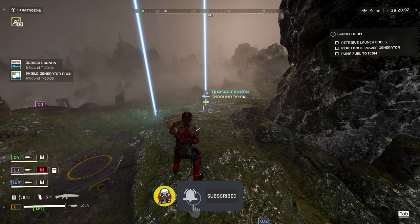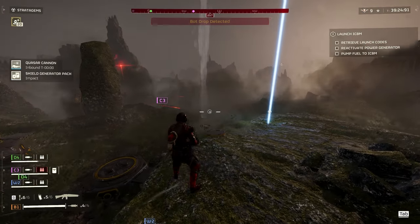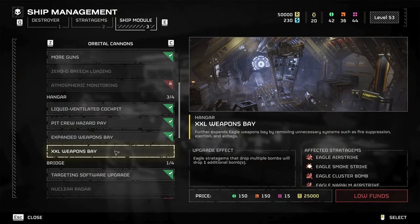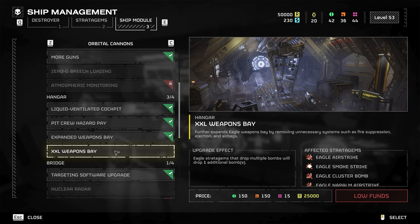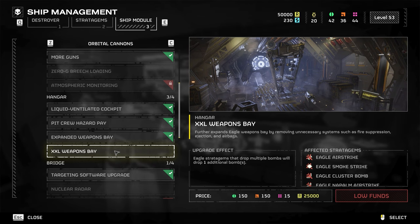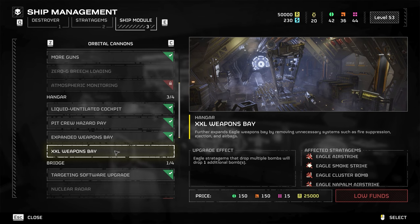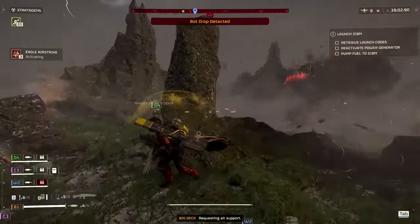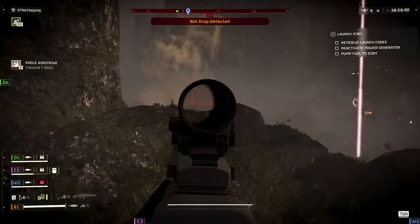Our Super Destroyer fleet is finally upgraded and everything gets to level 4, starting off with the Hangar. It gets the XXL Weapons Bay, which further expands the Eagle Weapons Bay by removing unnecessary systems such as fire suppression, ejection, and airbags. The upgrade effect is simple: Eagle Stratagems that drop multiple bombs will drop one additional bomb. I'm a big fan of Eagle Stratagems, so that's likely the first upgrade I'll go with.